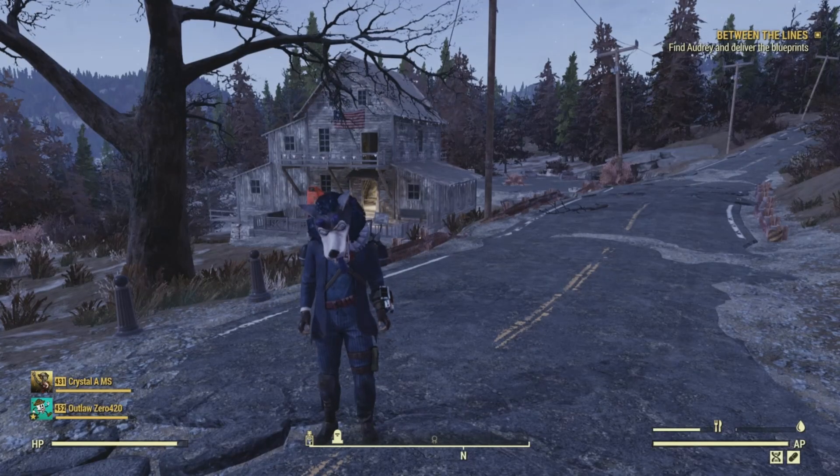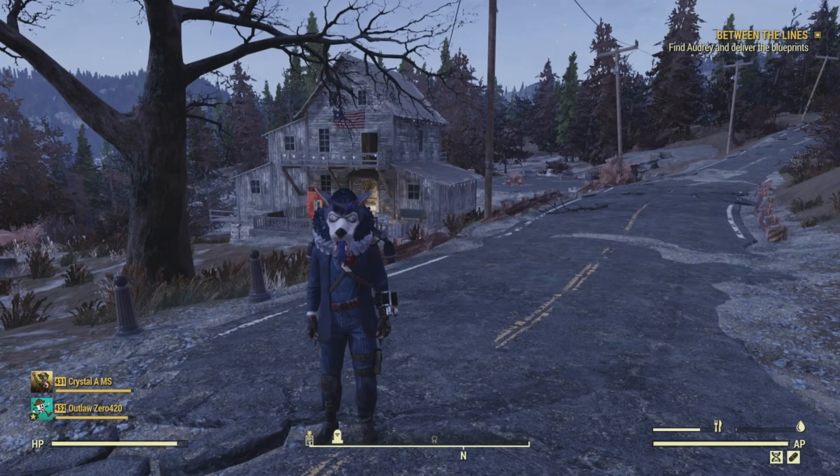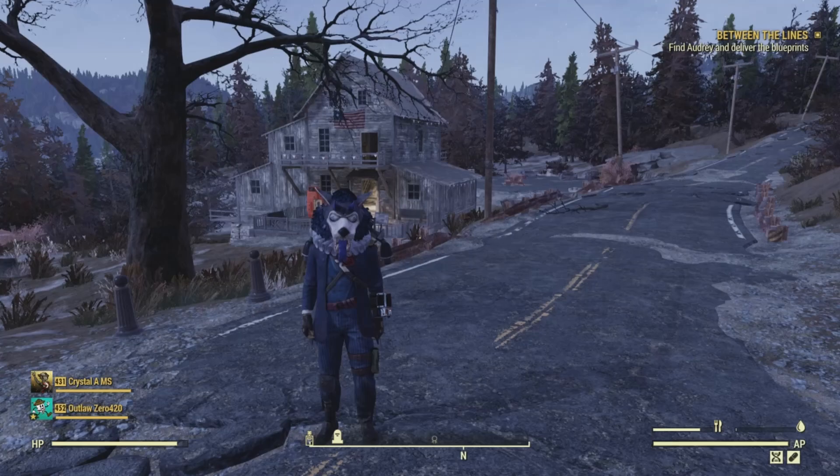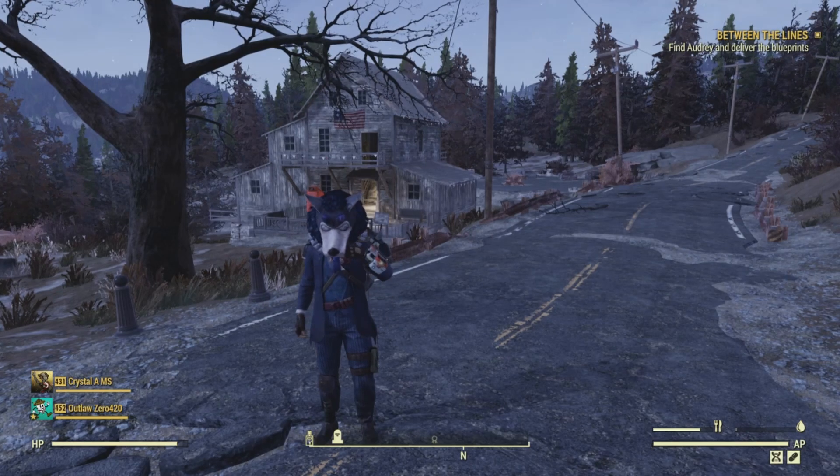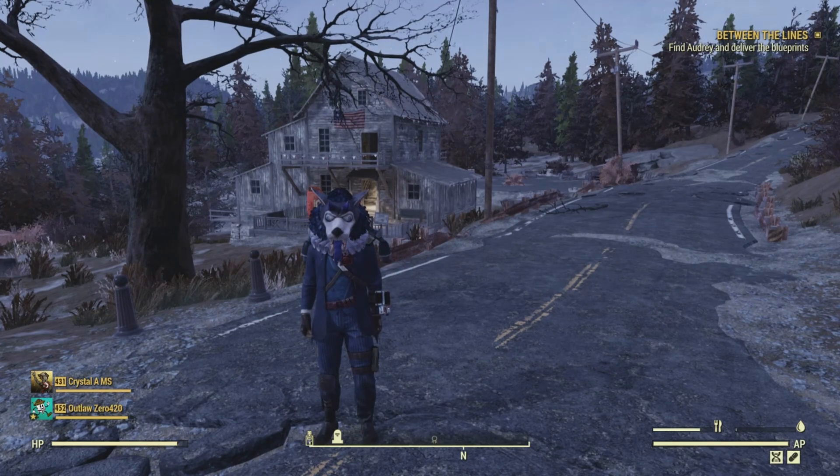Hello and welcome back to another episode of Collectibles of the Wasteland. I'm your host Outlaw0420, Priest of Azura. In this series we go after the collectibles that you can find in the Fallout series, including Fallout 3, Fallout 4, Fallout New Vegas, and Fallout 76.